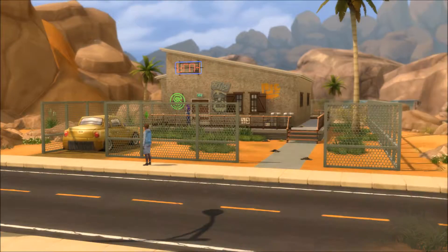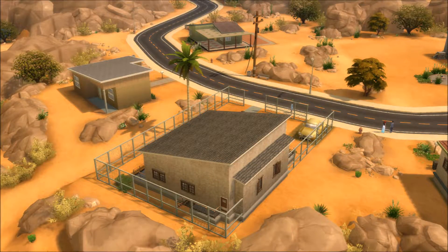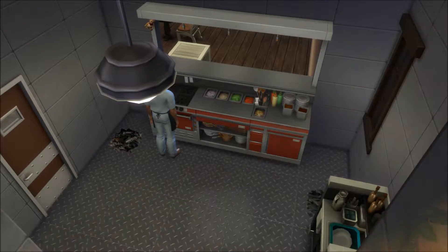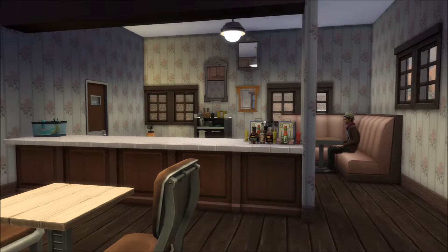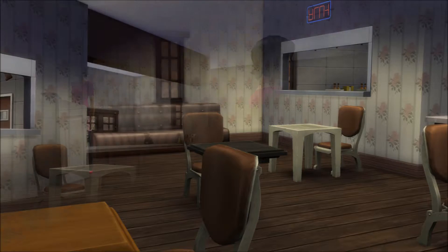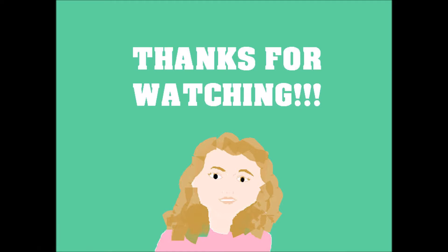Here are the screenshots — I tried to take as many different angles as I could, though it's a small lot. Here's a floor plan, and here is a very dirty kitchen. I love how it has a stolen ATM machine in there! That's it for this video — if you enjoyed it, please leave a like, a comment would be really cool too, and don't forget to subscribe. See you guys next time, bye!